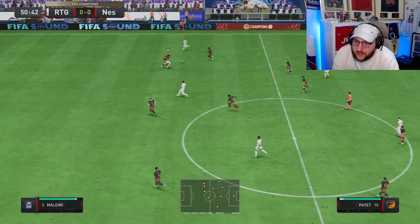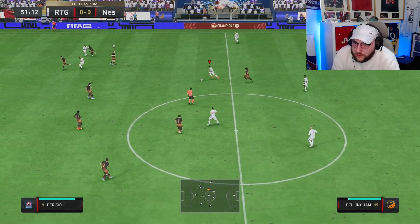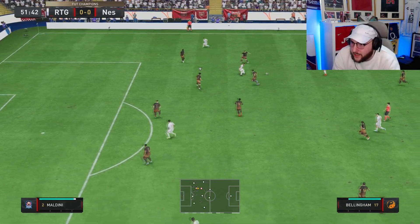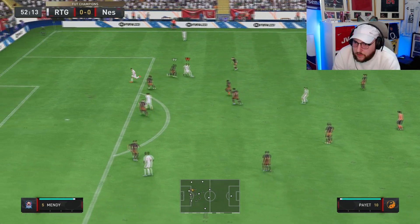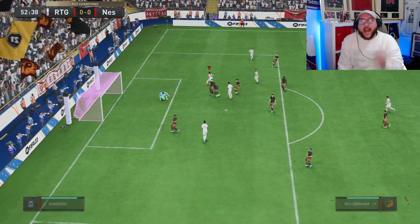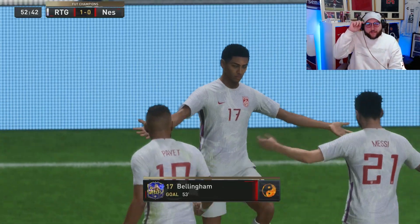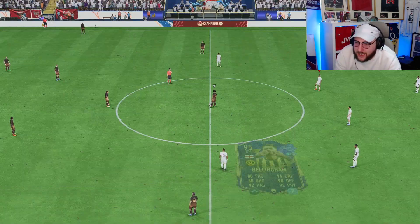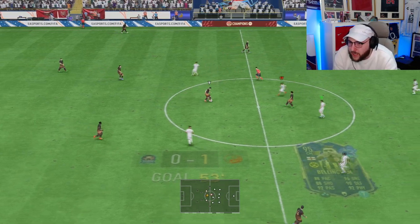Jude with a through ball — what a pass in the transition. We do manage to pick up the loose ball, Jude driving through looking for space. Lovely passing, holding it up, driving forward slightly — little dummy run from Jude. He has to find the space, and he has to be the one that gets the goal. And I knew it was coming! What an absolute strike — we've got the lead!